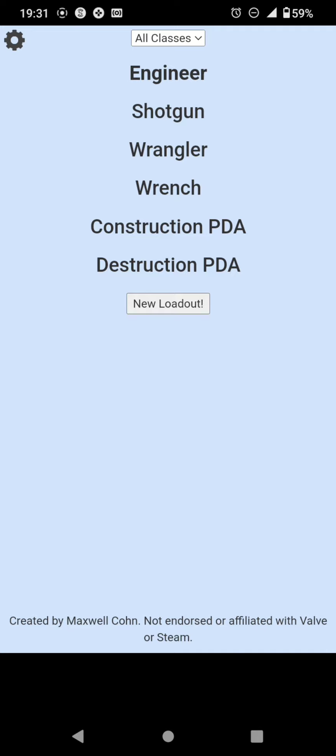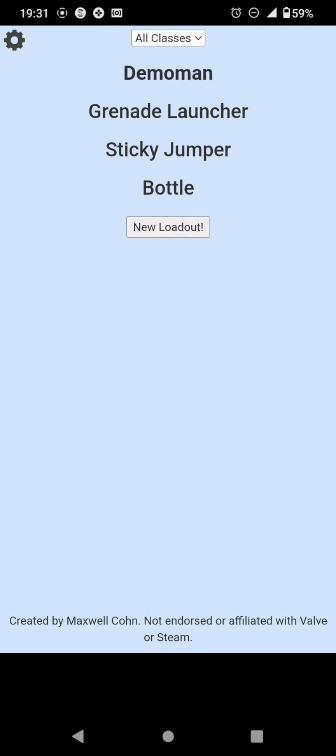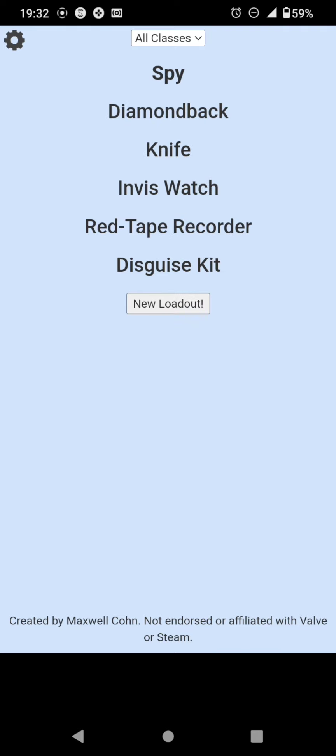Seven. The only weapon I had for the syringe gun slot was the syringe gun or the blutsauger, so I used to run this a lot. Grenade launcher, sticky jumper, and bottle — what can I say, six. Back knife in Invis Watch — six.